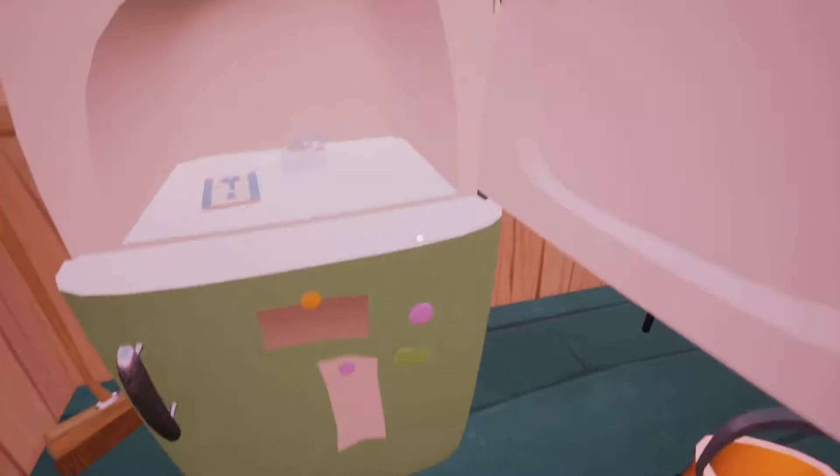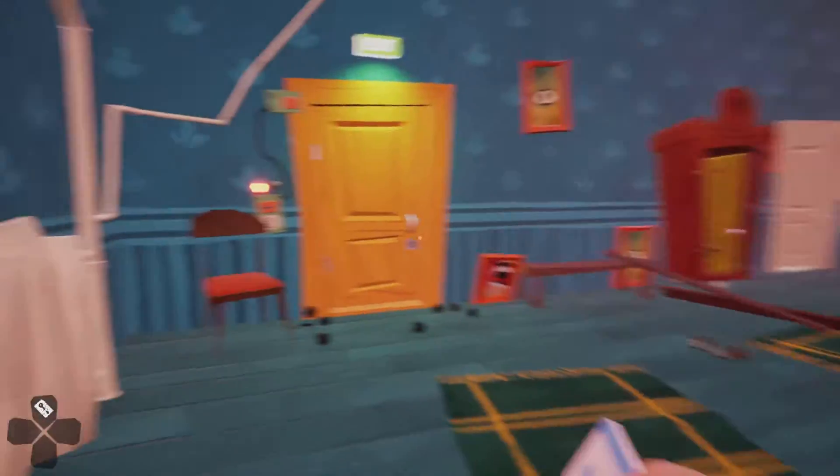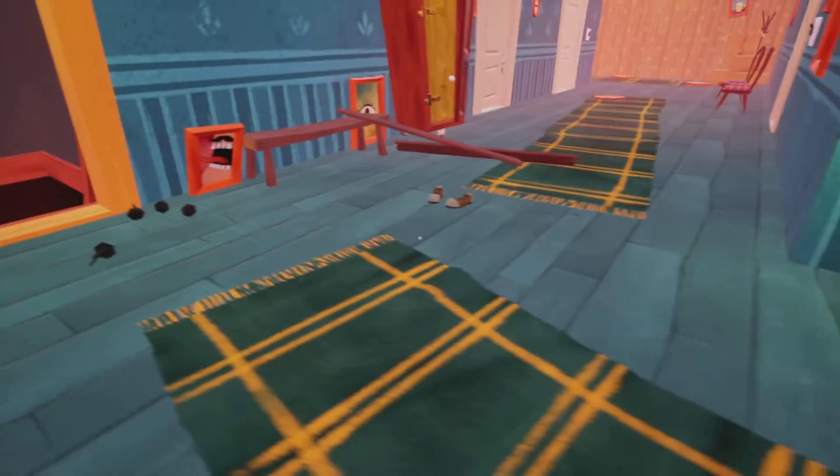Alright, now you have the keycard, and then you could just swipe it, and then boom — the basement door is open.